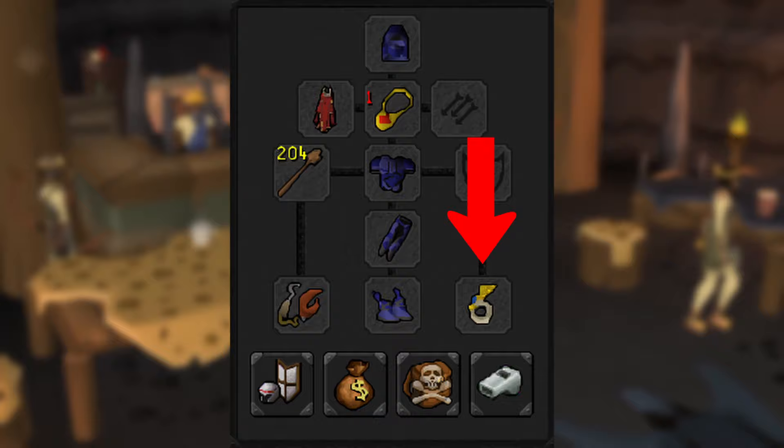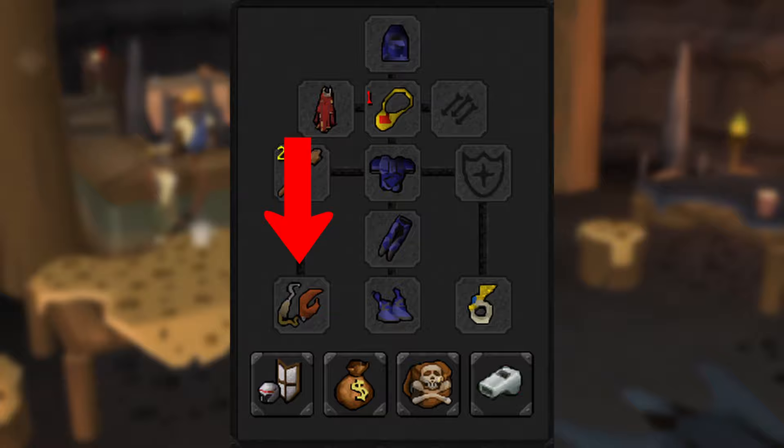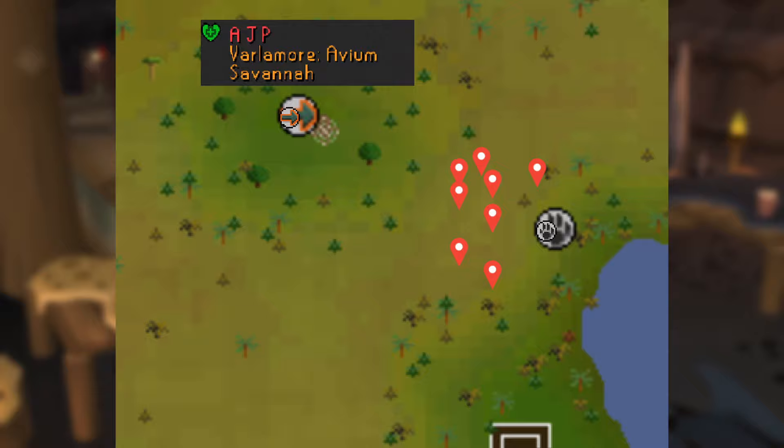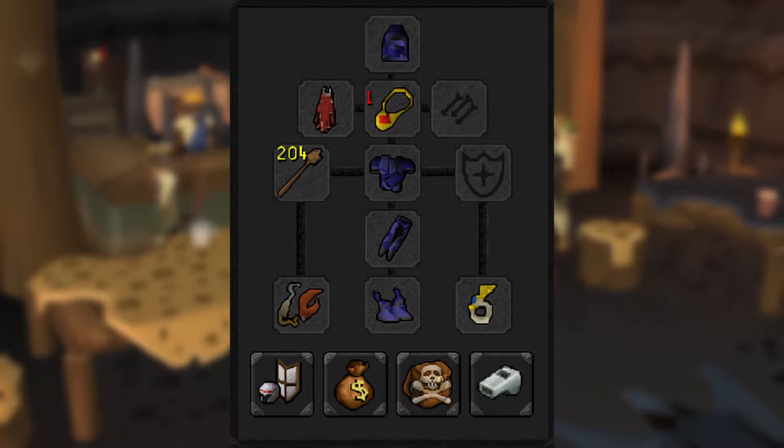For armor, substitute guild hunter parts instead of graceful if you have them. The ring of endurance is only helpful for herbivore and not really required. However, the crab hook is absolutely mandatory if you want to flex. The weapon slot is the new hunter spear, which can be made using teak logs, Jaroba tails, and hunter spear tips. Jaroba tails can be obtained from Vertail Jarobas caught with box traps, and hunter spear tips are found in almost every hunter rumor reward sack. This acts as an equippable teasing stick for pitfall hunts.